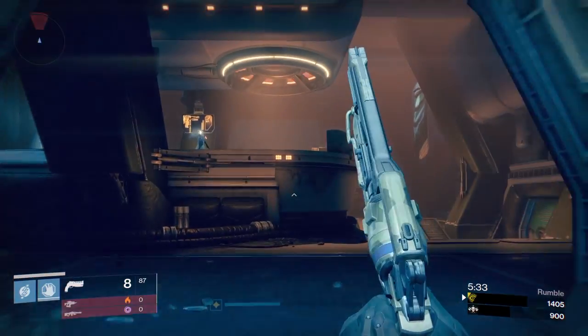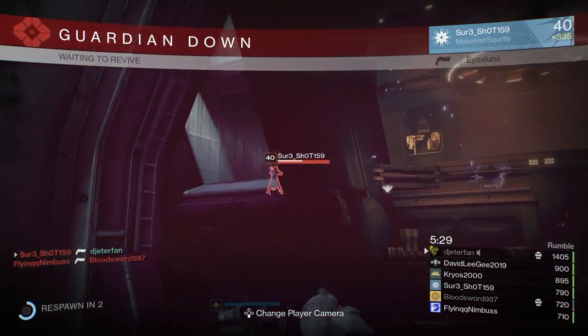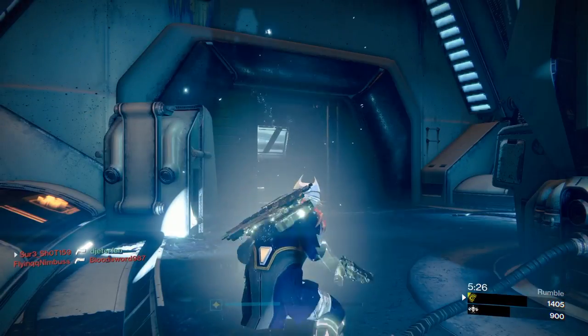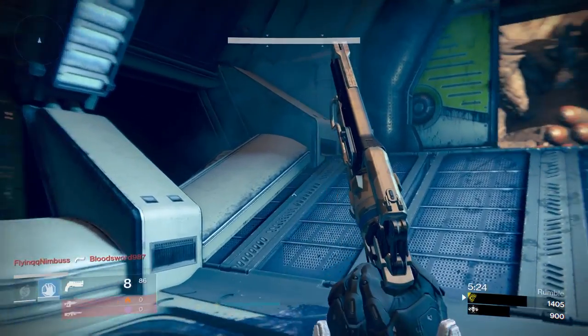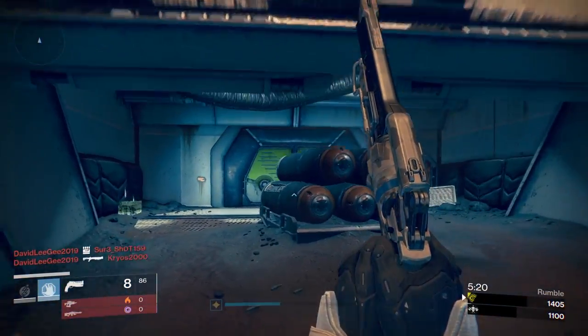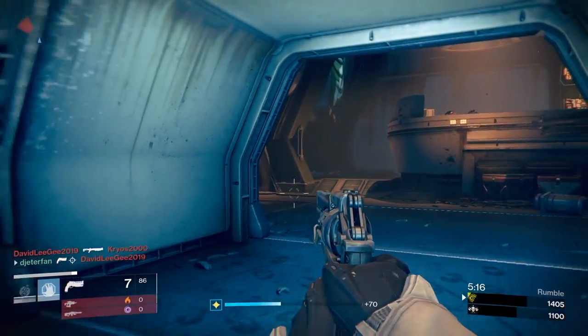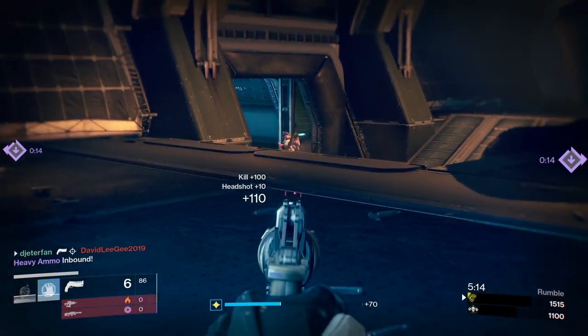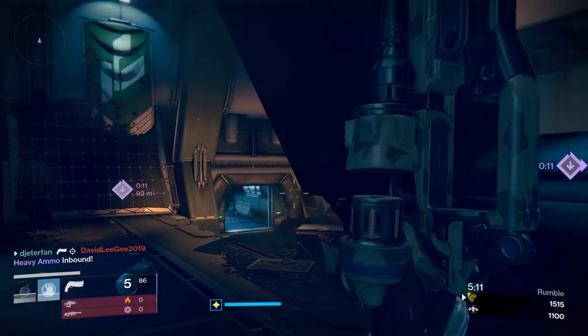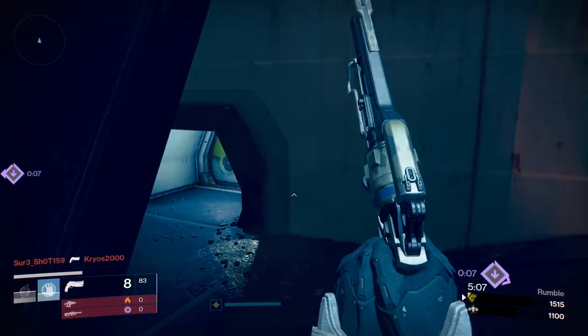It doesn't seem to be getting beat at just about any range. I wasn't expecting this blue hand cannon to beat an Eye of Luna but that was actually pretty damn close. I'm going to have to go after that guy again. Heavy is spawning in about 14-15 seconds, I'm going to have to stay in this room and hold it down. That guy ran out, I'm not going to chase him, just try to hold down the heavy. A couple more seconds and we can pick it up.